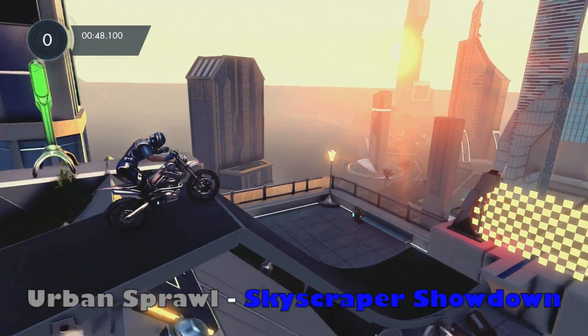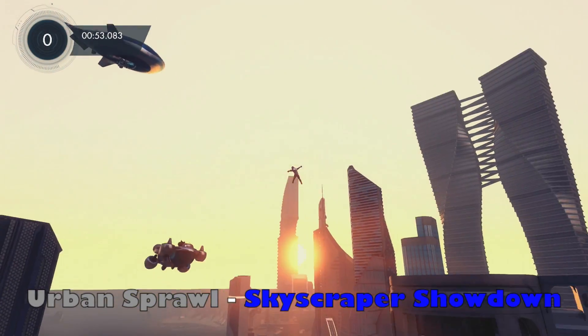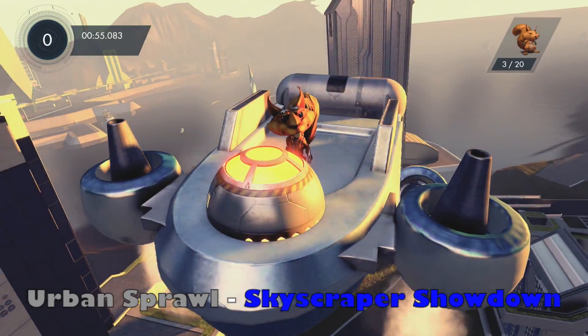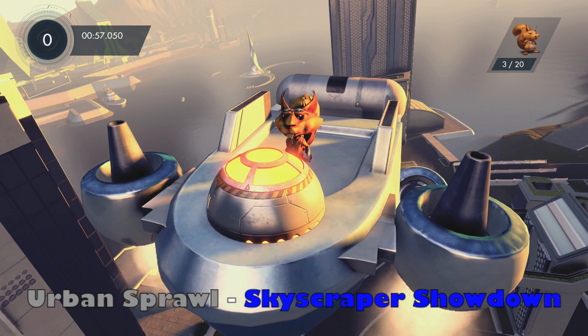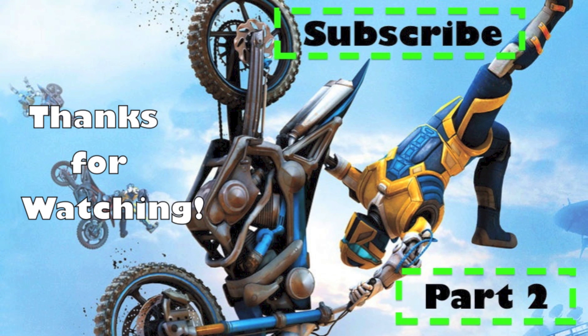Now we are moving into our last one for this part one video. This is in Urban Sprawl, which is the third event, right at the very end — a very easy one. On Skyscraper Showdown, instead of finishing just bail out and fly into the sky. This guy will pick you up and that'll be your fifth squirrel.